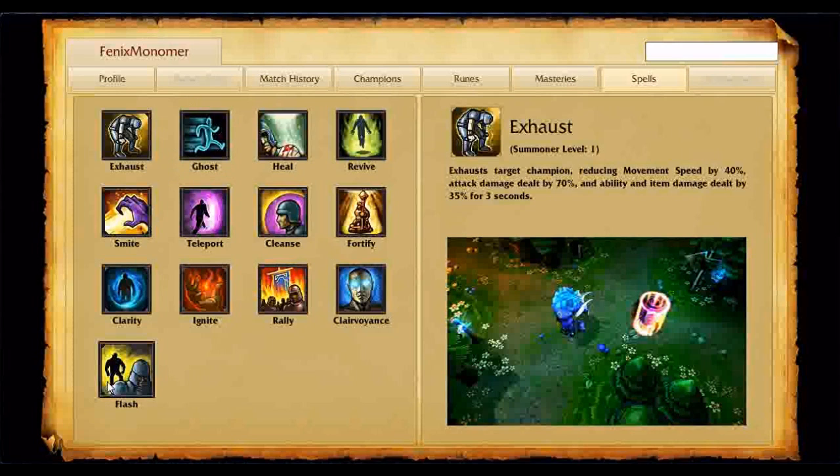Flash is like an early Rift Walk. It can be really disturbing for the enemy team if you Rift Walk to them, then Flash, then Rift Walk again — suddenly you've closed half the map. Cleanse if you know you're really afraid of CC.